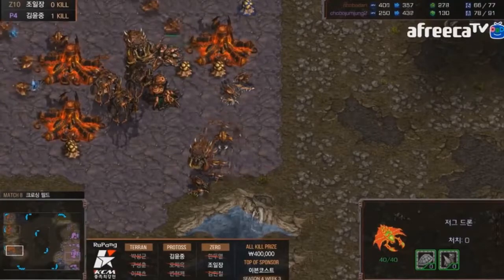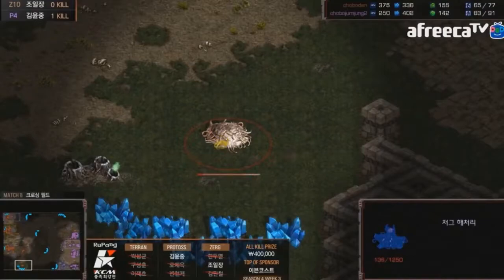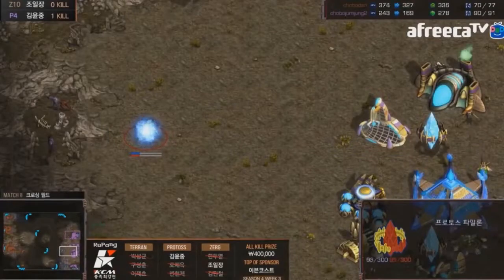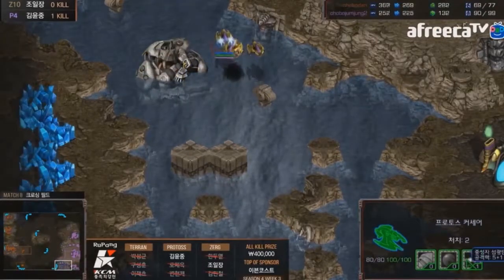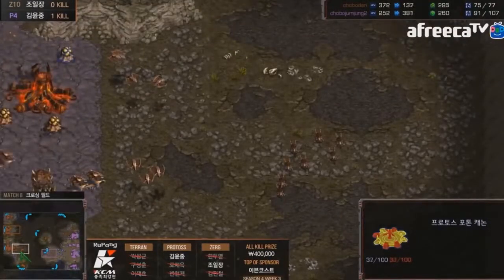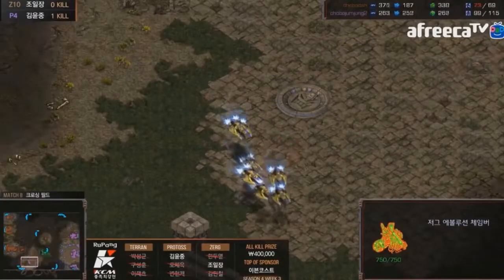Hero is still on lair with no overlord speed — putting all his gas into hydras and lurkers instead of somewhere more useful. The base gas is finally being taken along with a fourth base, transitioning slowly into a larger economy. But there are a ton of corsairs on the map, very strong against anything coming out, so Hero must always keep plenty of hydras with his overlords.